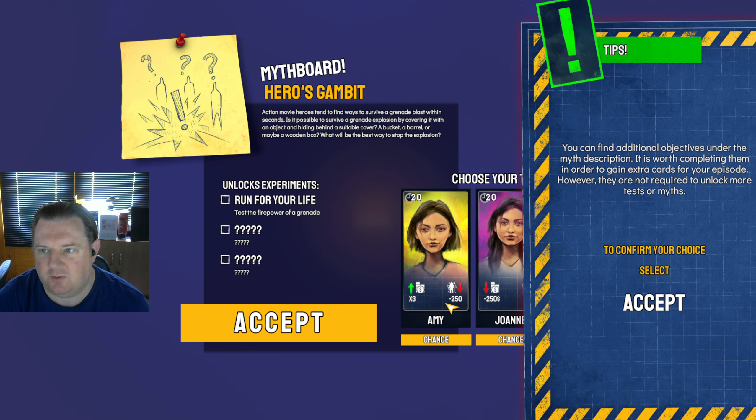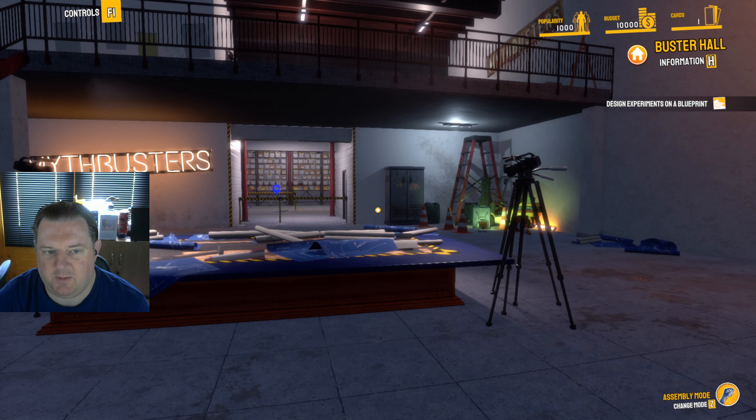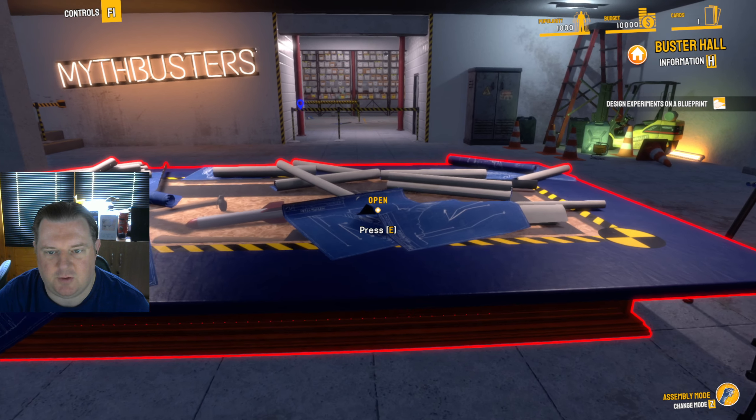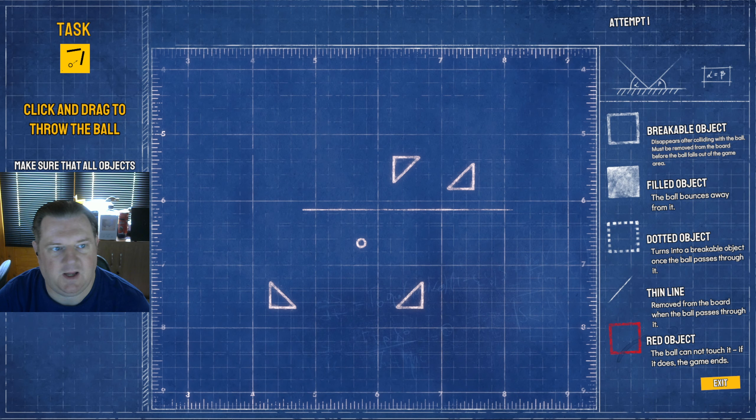I think we'll take Sergeant Daniel. Design experiments on a blueprint. Is this the blueprint? Press E. Run for your life. So this is where all the minigames come in, right? Click and drag to throw the ball — make sure that all objects drawn with a white line disappear. Breakable objects, filled objects, the ball bounces away from them.